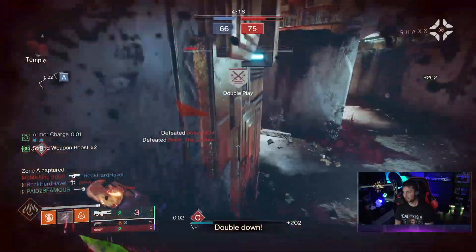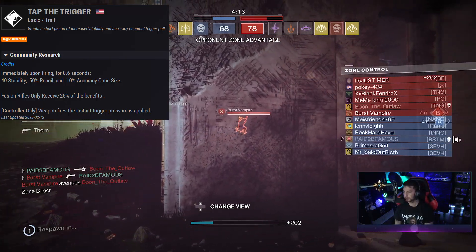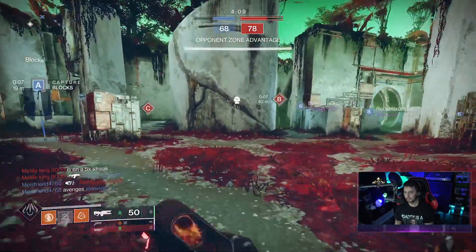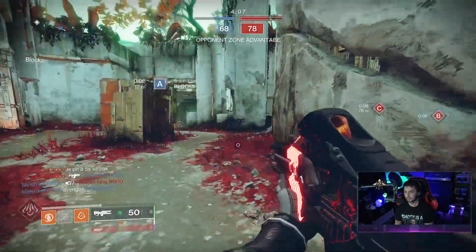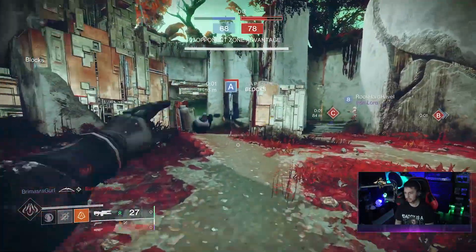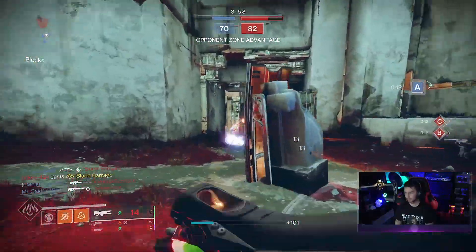For PvP in the last column, the best perk is Tap the Trigger — grants a short period of increased stability and accuracy on the initial trigger pull. With all that said, we're going to jump into the Crucible so I can show you guys how this weapon performs. I really am enjoying this. Let me know what you think in the comments — did you go flawless, what roll did you get? I'll catch you guys in the next video, peace.